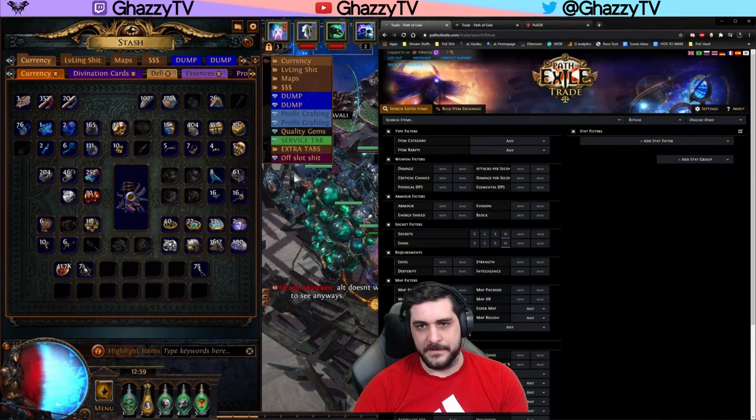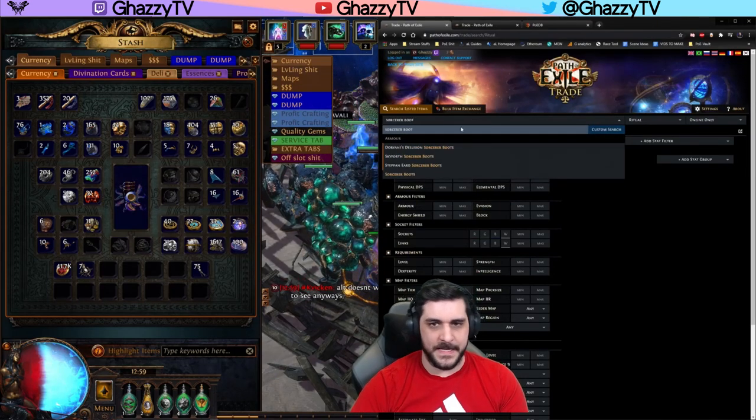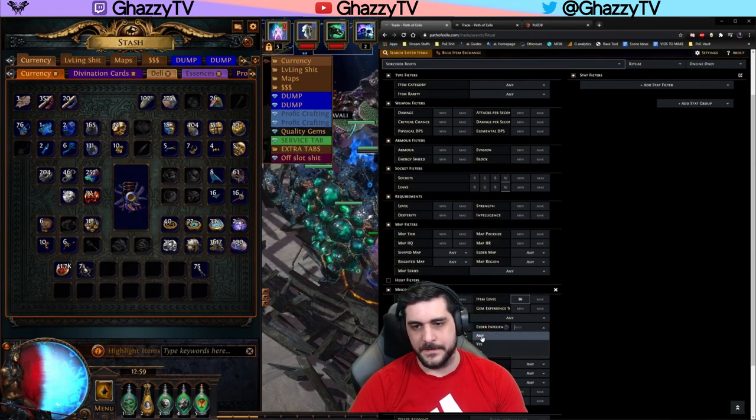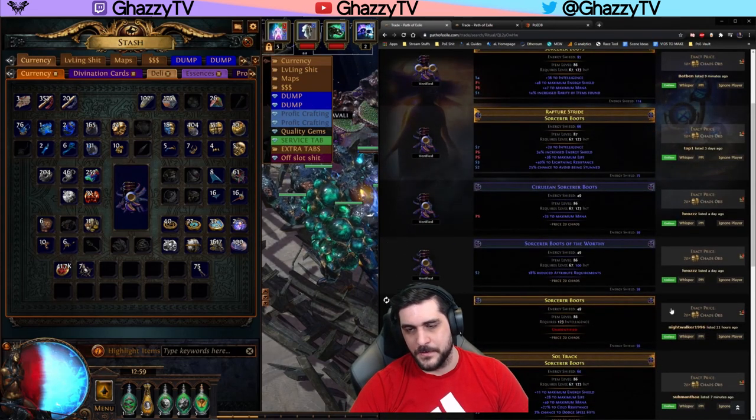First, you want to purchase a base item, which means you want to look for Sorcerer Boots. If you're not going for CI for the high-bodied Spectre build, you want that to be preferably level 86, and it has to be Elder Influence. Search for this and you'll see that it's about 15 to 20 chaos to buy these boots.